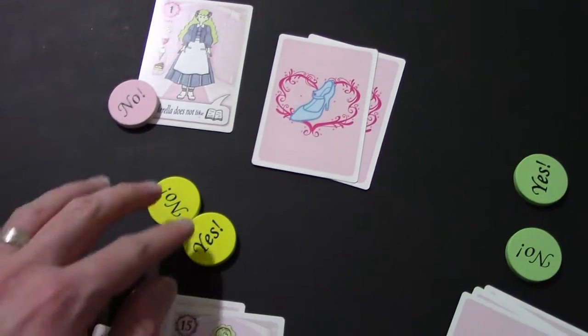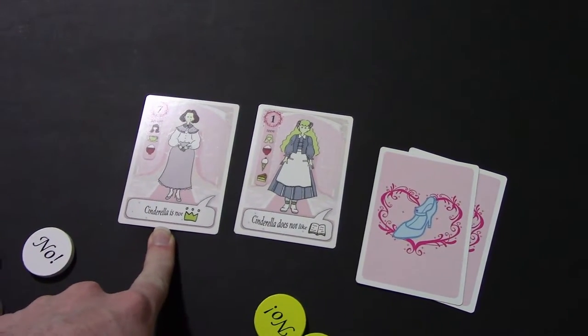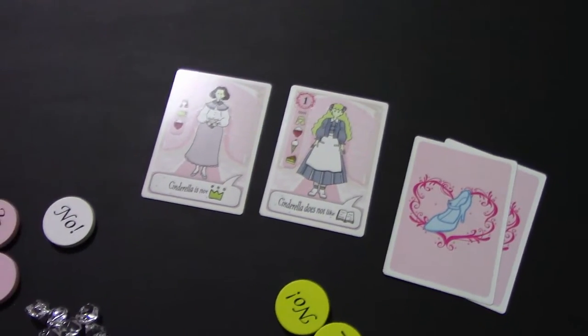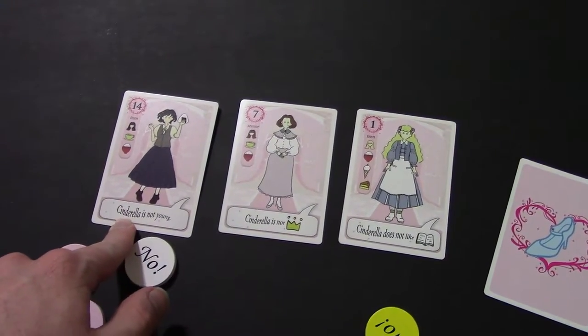From then on, you are voting yes for everything. After a player plays their card down, the next player plays a card face up, and all players vote yes or no on that stipulation. This continues until all players have gone twice. Once all players have gone twice, you take the top card off of the deck, play it face up, and vote one final time on that card.